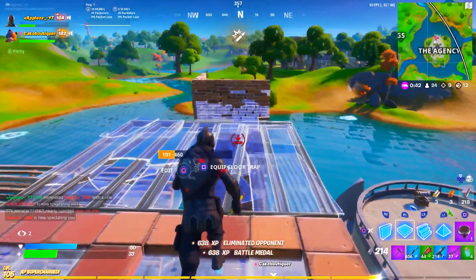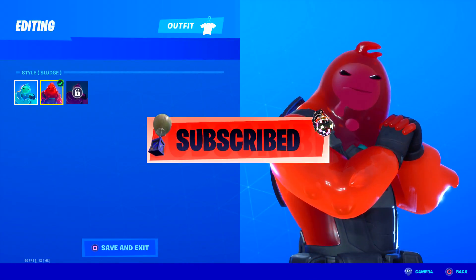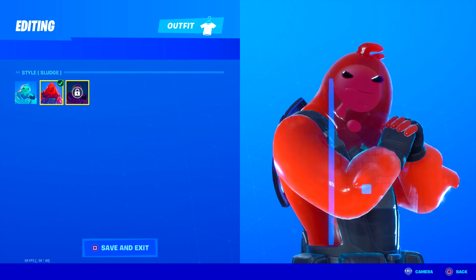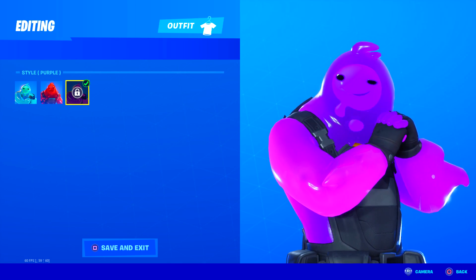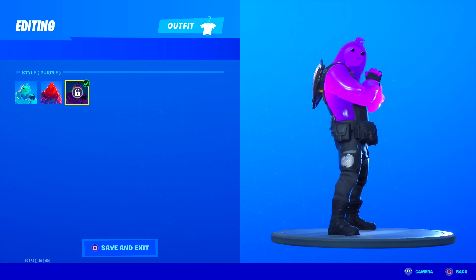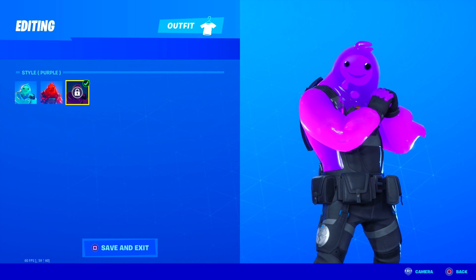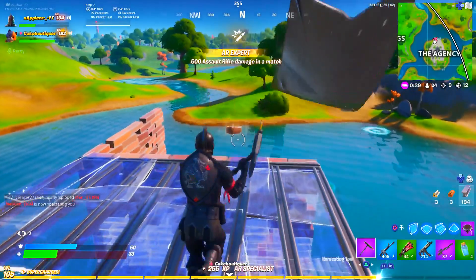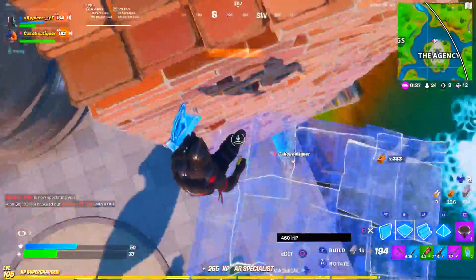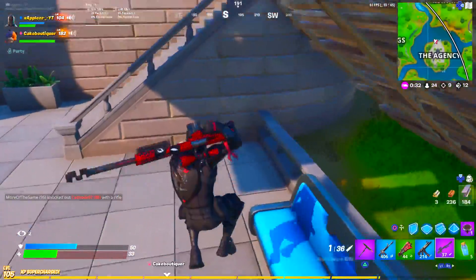Last season, Ripley was probably the best skin. As you can see, you have the two original styles the skin comes with from the battle pass, and then you get the overtime rewards that completely change the skin - basically into a different character. It's got the purple version, the red version, and the Ripley version. The only way to unlock the overtime rewards is to have that skin equipped.